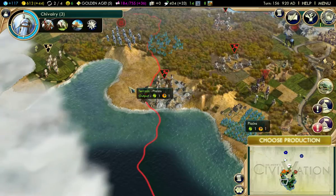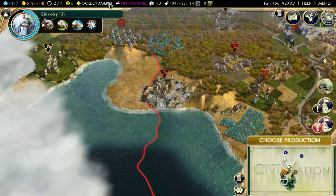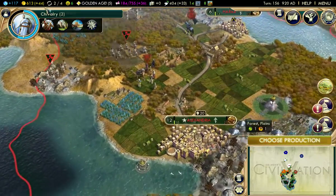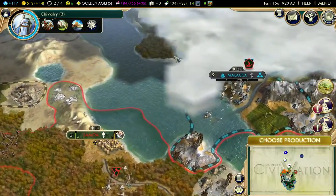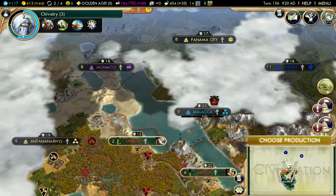There we go — we're gonna settle here. Golden Age is still continuing, which is good. In one more turn, we'll be able to actually buy the university, so we'll be able to start working on Oxford as soon as that's built.